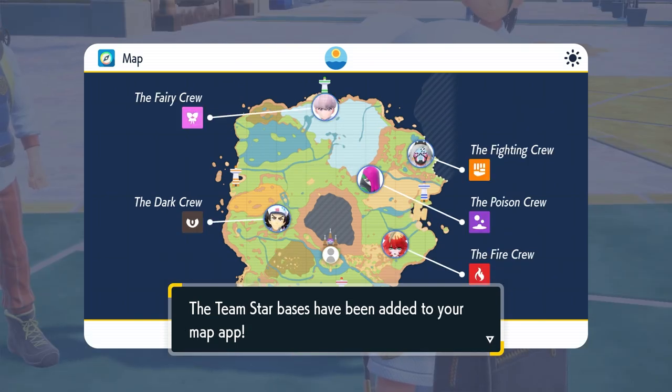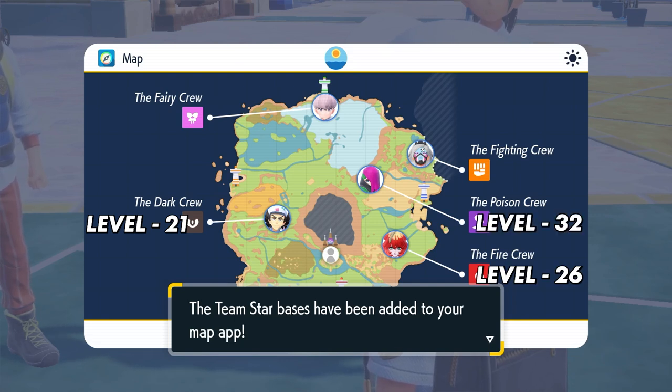Moving on to the Team Star bases — these are the levels of each Team Star boss's highest level Pokémon. The Dark crew base has a highest level of 21, the Fire crew base is level 26, the Poison base is level 32, the Fairy base is level 50, and the Fighting crew base comes in at a whopping level 55.